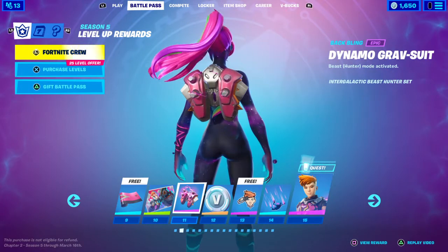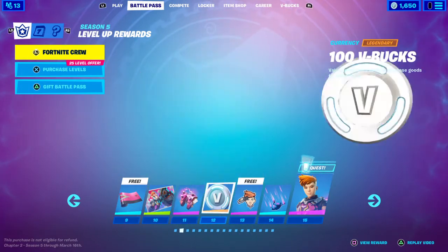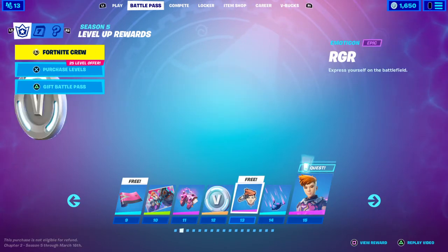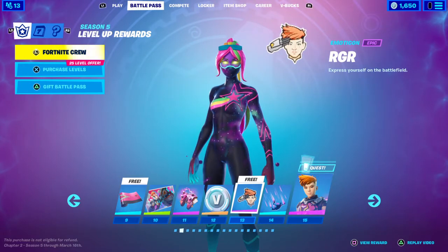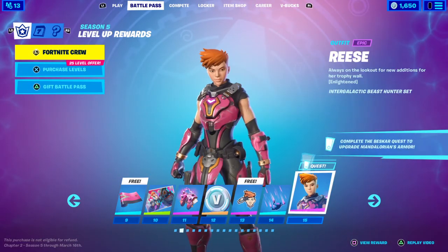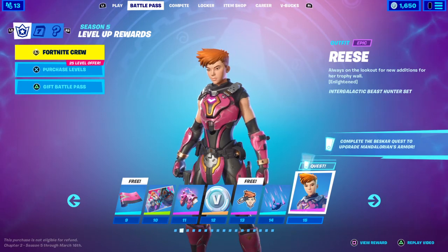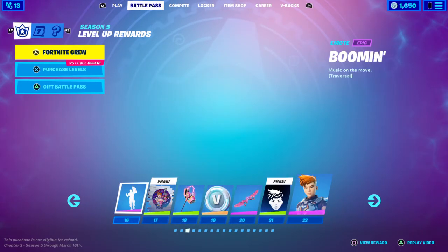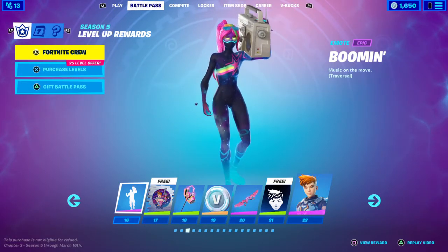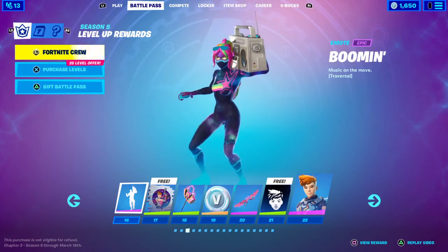Tier 9 you get the Grav Fusion wrap. Tier 10 you get the Exterminator loading screen. Tier 11 you get the Dynamo grab suit. Tier 12 you get 100 V-Bucks. Tier 13 you get the RGR emoticon. Tier 14 you get the Hyperflight contrail. Tier 15 you get the Reese outfit. Tier 16 you get the Boom emote — I love it, it's really cool.